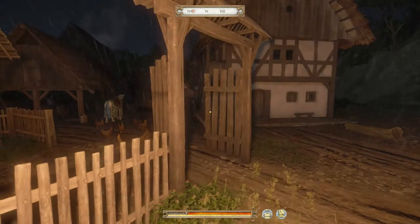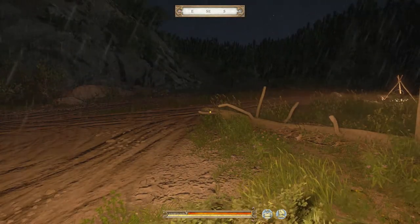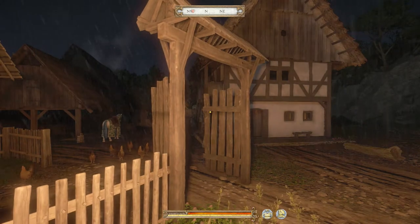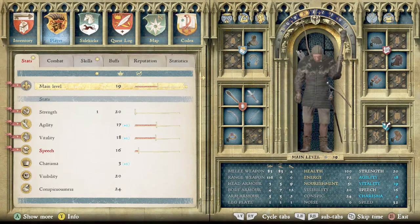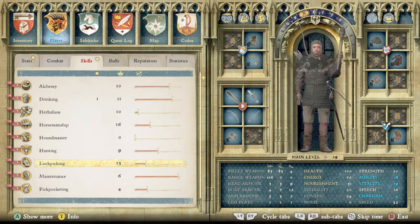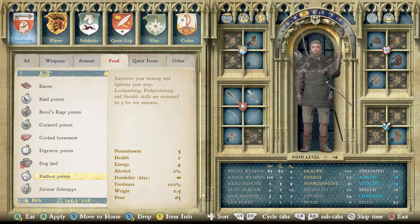Hello guys and welcome back to another video. Today in this Kingdom Come Deliverance tutorial I'm going to be explaining how to remove the stolen item effect from any item. The requirements are at least a level 10 lockpicking skill to pick some very hard locks. You can also use a Padfoot Potion, which raises your lockpicking, pickpocketing, and stealth skills by five for 10 minutes. You can get these at the apothecary or make them — just search online for the recipe.